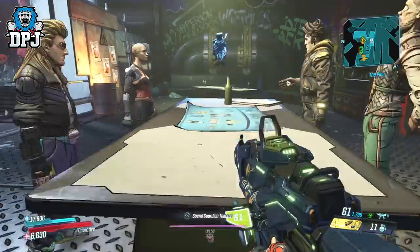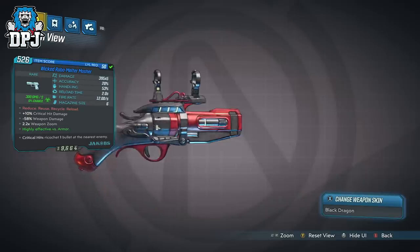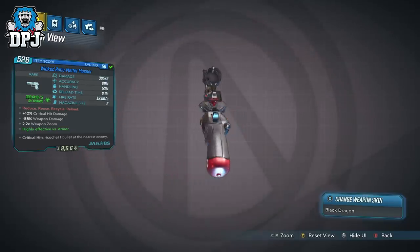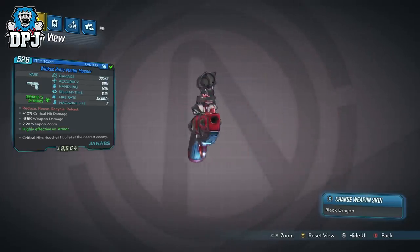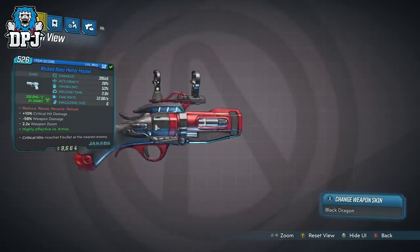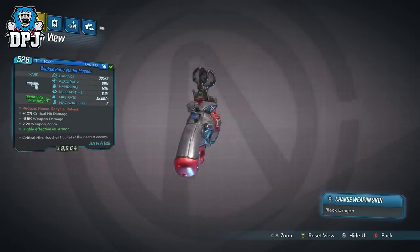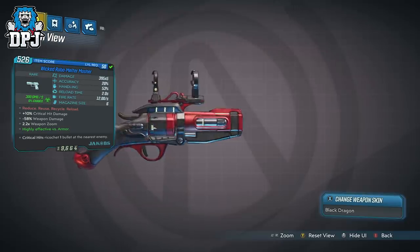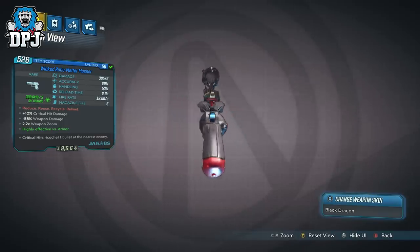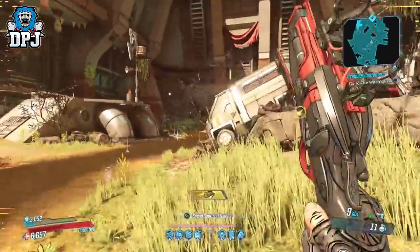So the Wicked Robo Mountain Masher is a rare pistol rewarded for completing the planned mission within the Moxxi's Heist DLC story. It's a 5-times variant — doing 395 damage times 5 — with 20% accuracy, 53% handling, 2-second reload speed, 12 shots per second fire rate, and a magazine size of 6. Its special text reads 'reduce, reuse, recycle, reload,' plus 10% critical hit damage, minus 59% weapon damage, with a 2.2x zoom. Critical hits ricochet one bullet to the nearest enemy — the Jakobs treat. Importantly, it does not consume multiple ammo per shot even being a 5-times variant, meaning any means of extending the ammo clip makes a crazy difference and makes it even more potent.